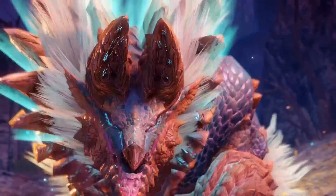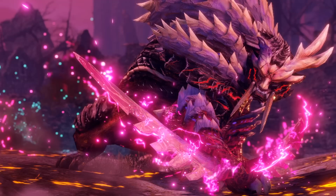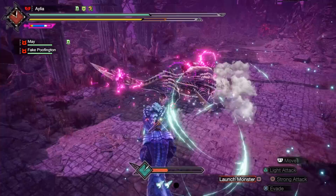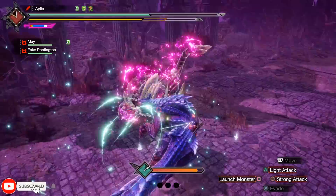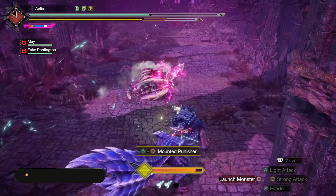Hello my fellow Sunbreak Hunters! Welcome one and all, as today we talk the last new armor skill in Sunbreak — the last one you will unlock, and indeed the most dangerous, yet arguably the most powerful. This... is... Mail... of... Hellfire!